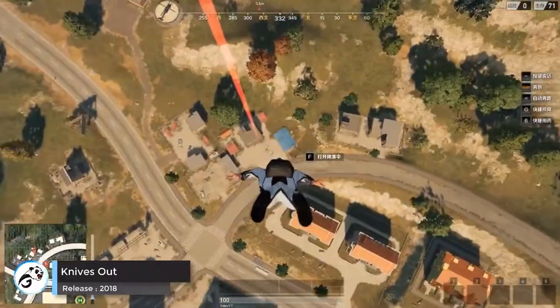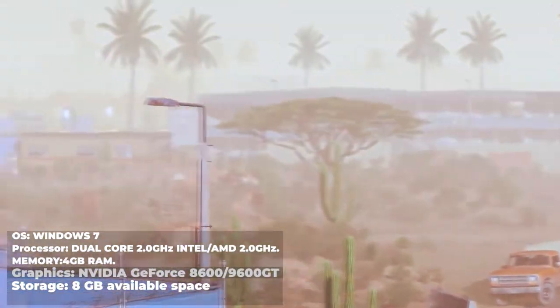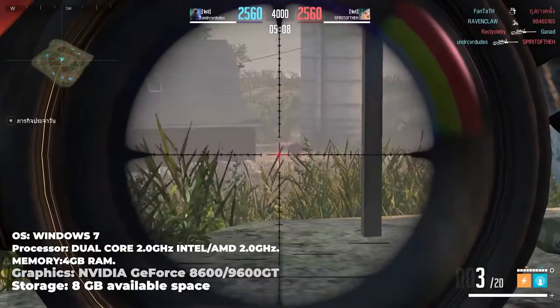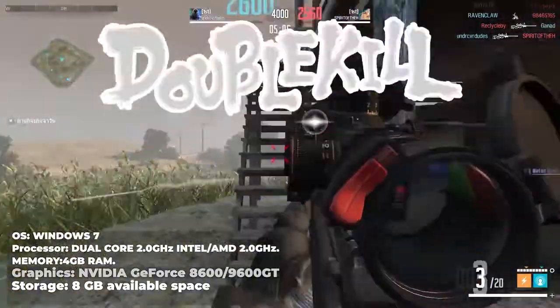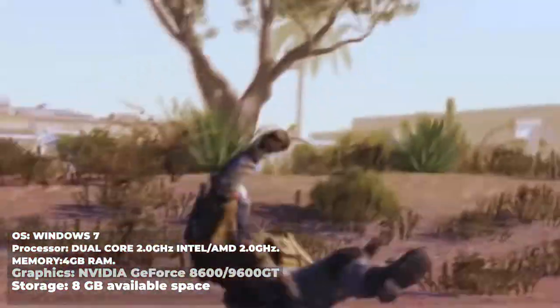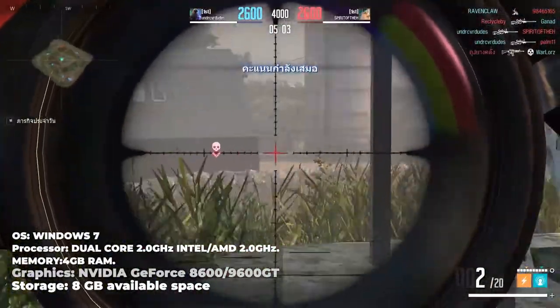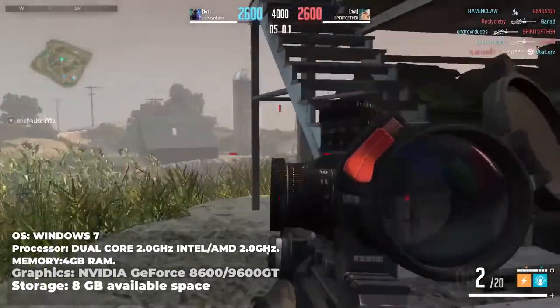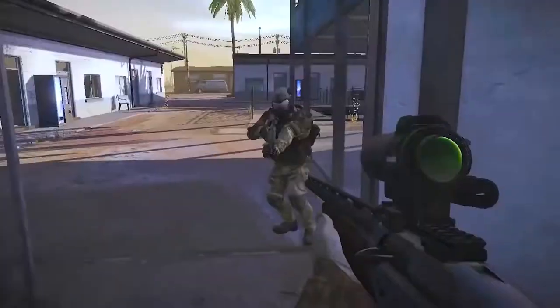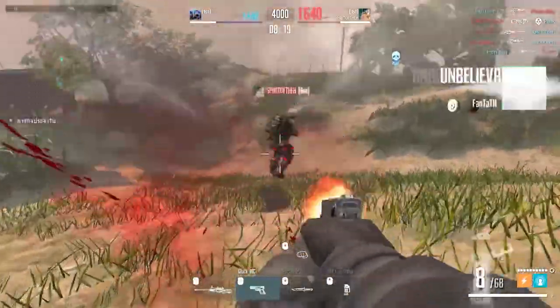Let's get started. Beginning with Line of Sight: OS Windows 7, processor dual-core 2.0 GHz from Intel or AMD, memory 4 GB of RAM, graphics Nvidia GeForce 8600 or 9600 GT, storage 8 GB of available space.